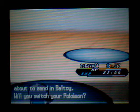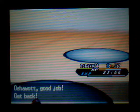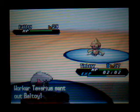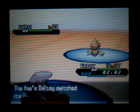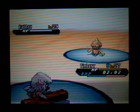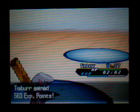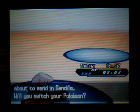Baltoy next. I know Timber's got the disadvantage against Psychic types, but Baltoy's pretty slow and I've got Ice Punch, so I want to try it out. I might be faster... nope, I'm not faster. Never mind, it didn't even attack me. Try Ice Punch then — there we go, one-hit KO. It was a critical hit so it might not have been a one-hit KO normally, but Ice Punch is pretty strong.